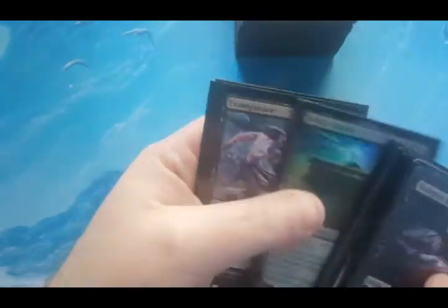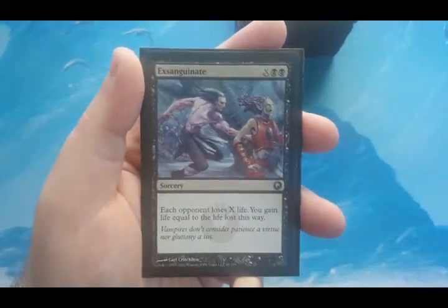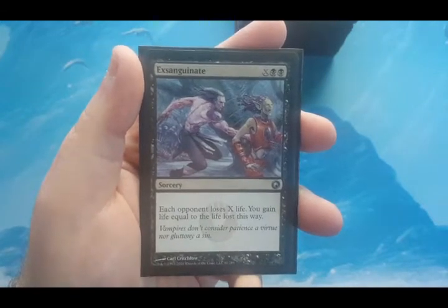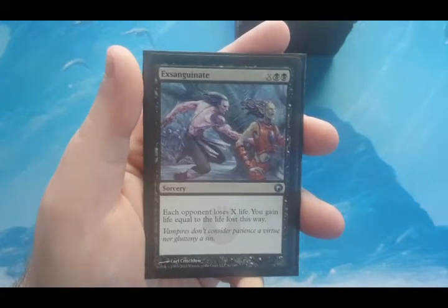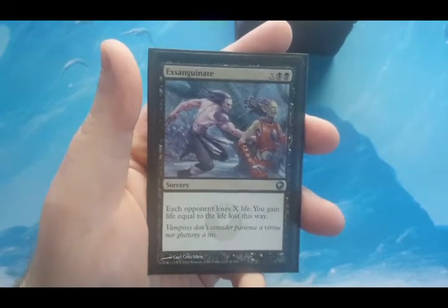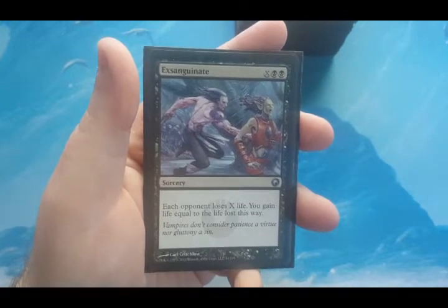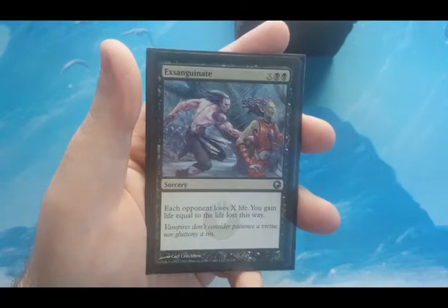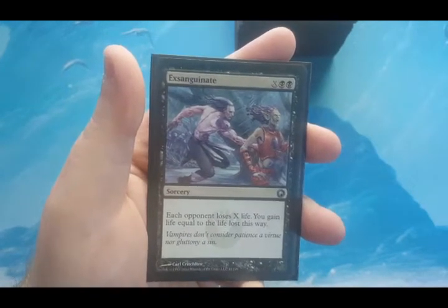The reason I don't mind having the extra mana is for Exsanguinate. Exsanguinate costs two black plus X — each opponent loses X life and you gain life equal to the life lost this way. You can technically end the game with enough mana, created by making tokens and sacrificing them with Ashnod's Altar, or having a lot of Relentless Rats out through devotion. It's actually a game finisher — you can close out the game with this very easily with all the mana production in this deck.